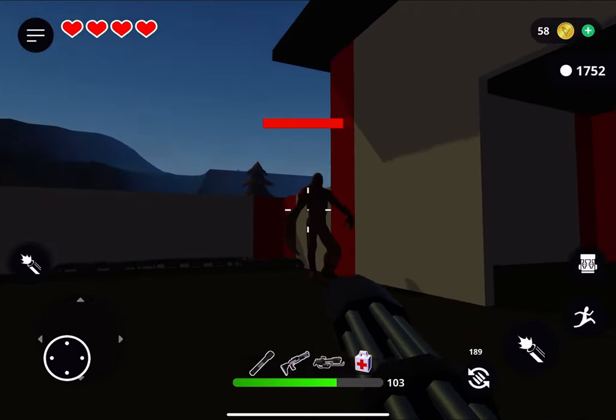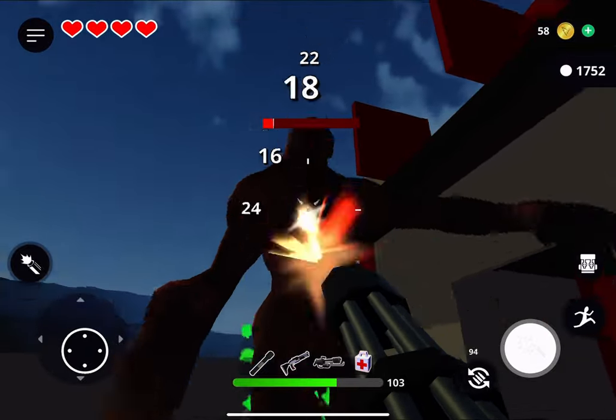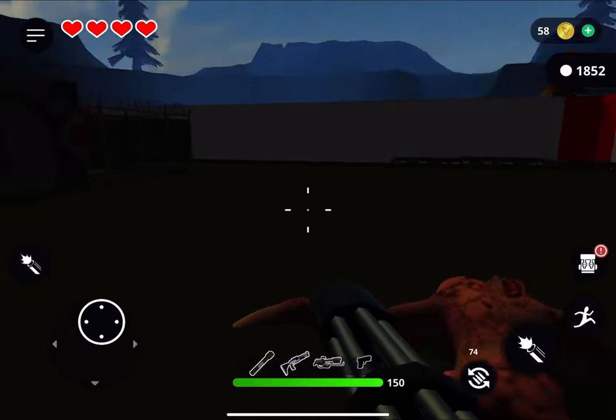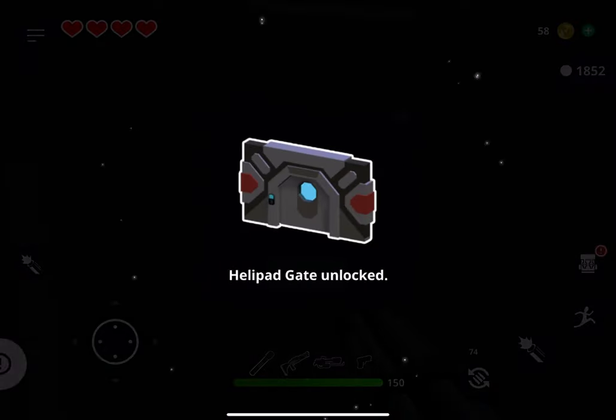It is possible to kill him with your normal weapons, but if you grab this gun you can absolutely melt him. You can see he still almost gets me. Let's pick up the welding gun that he drops so that we can repair this lock and make our escape to end the game.